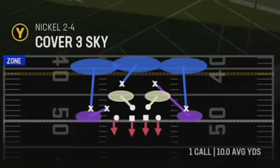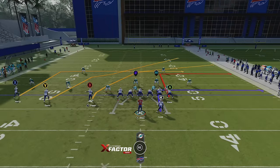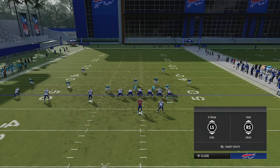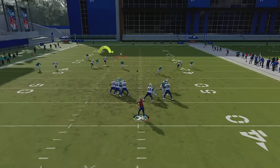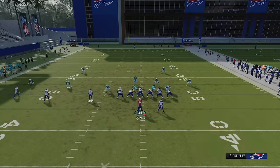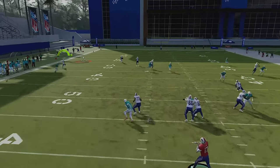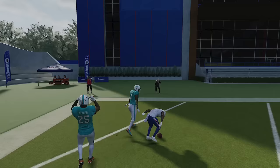Let's pick this play one more time, starting with Tampa 2. Against Cover 2, running from a hash mark to the open side of the field, put the A receiver on a 10-yard out route and put the B and X receivers on streaks. The B receiver has an opportunity to get open — splitting the safeties — and that's partially because there are so many receivers on the other side pulling the safety apart. You can also try to hit the X receiver.